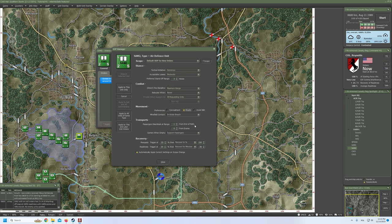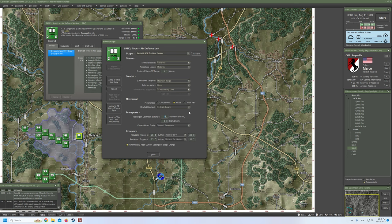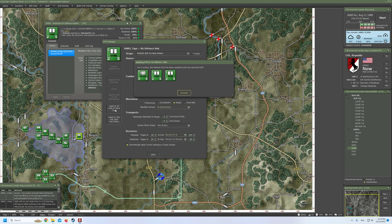Passenger disembark at range one from end of path — no, I want to disembark exactly where we are at our destination. There's no reason to disembark earlier. Carriers when empty, which is the Humvee, we want to hide nearby. There is no reason to support the Stinger team. Now I think I would like to apply to all units of same type — and hopefully it's only the Stinger team.